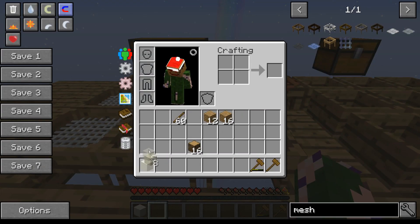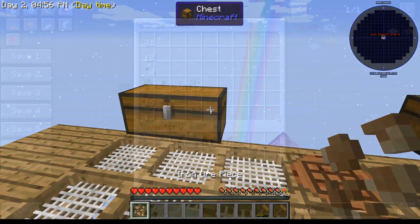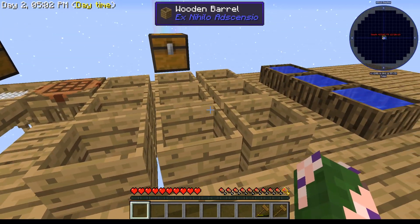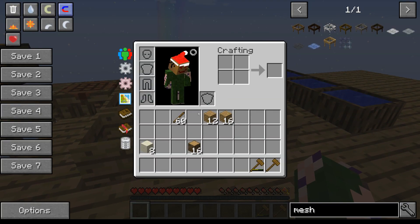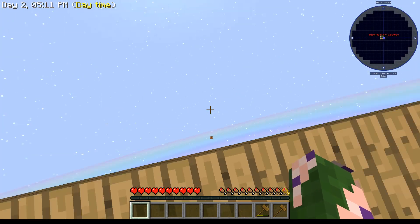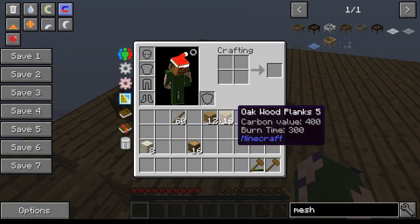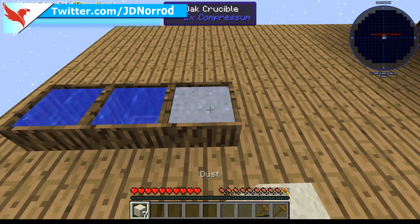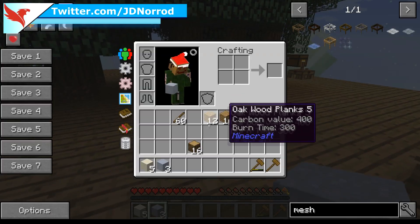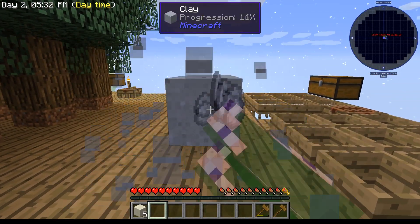We sifted some dust and got iron ore again. Let's go into our achievement book. Alright — we take our dust and put it inside these water barrels, and look at that — now we have clay! Let's break it into clay balls.